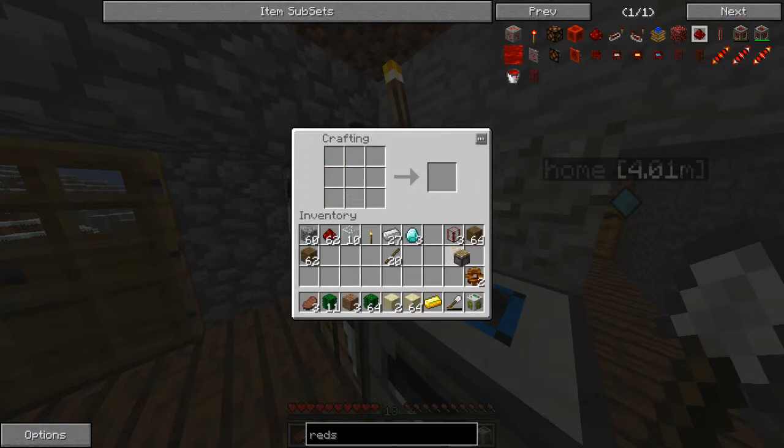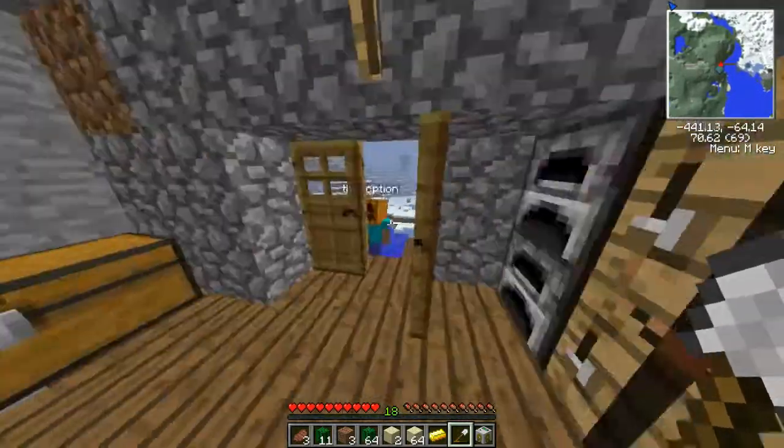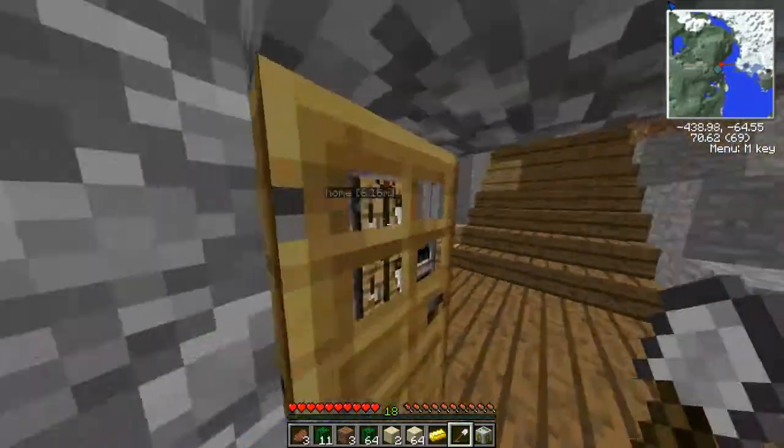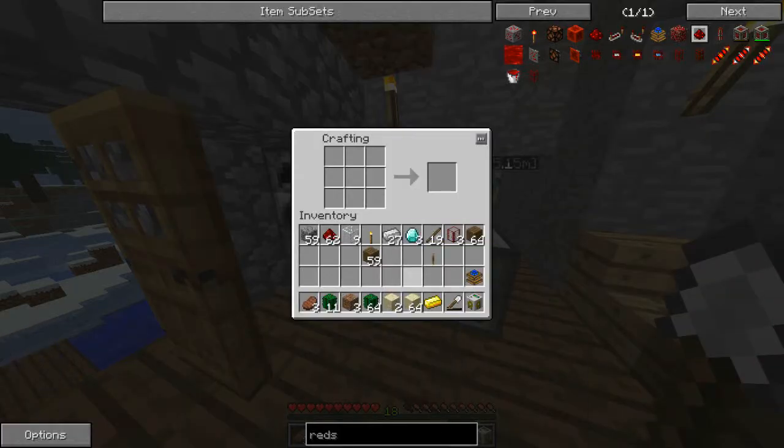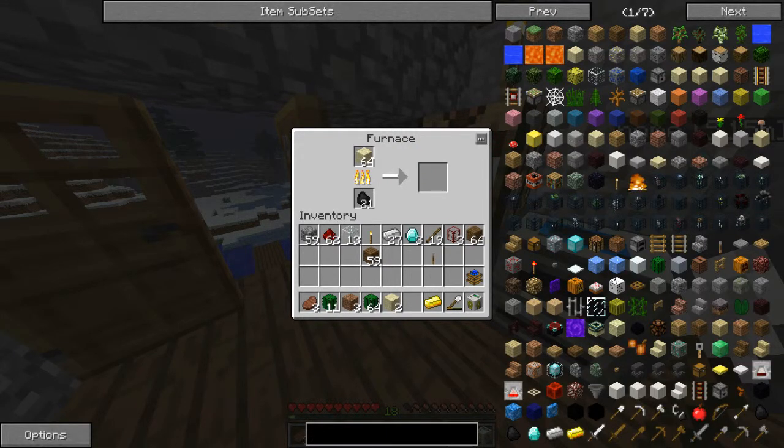I'm gonna cut down my trees - I'm gonna be the logger. Alright, I can't start the pump without pipes, and we need tanks. I got three tanks. We need engines too. I just made a redstone engine. You know how long that's gonna take to pump? A while. Let's get some combustion engines up in here and blow it all up.